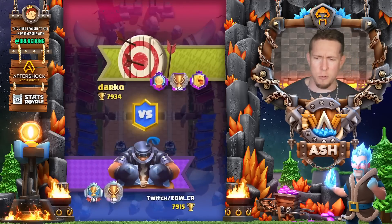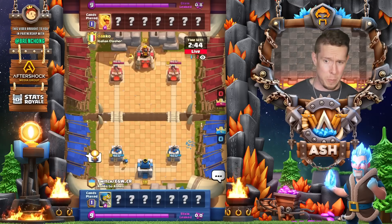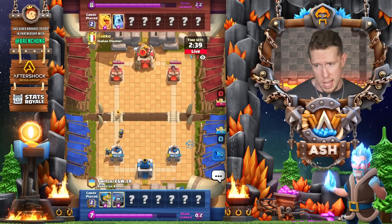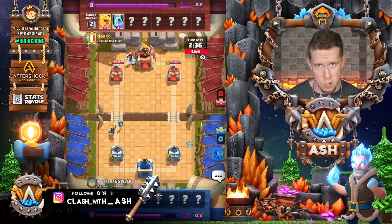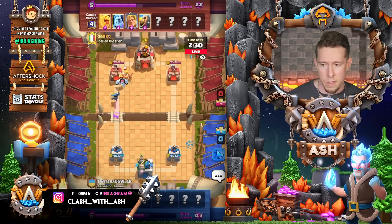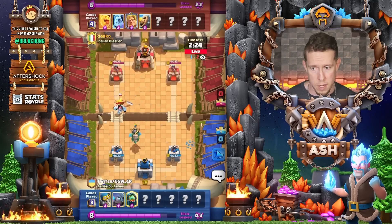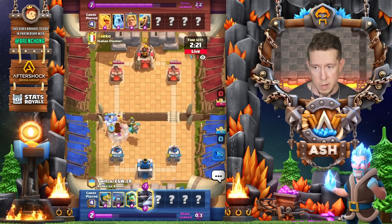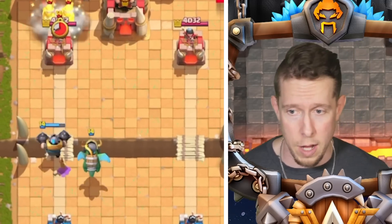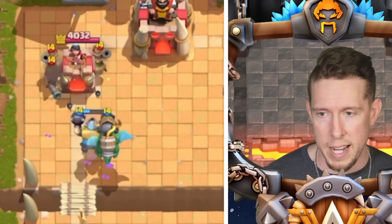Here we are inside the next one against Darko. Darko starts out with a Heal Spirit — could be Royal Hogs, could be Elixir Golem, could be an Electro Giant deck. Here it comes: it's going to be the Golden Knight and the Ice Golem. Golden Knight can be a pain. We do have Mega Knight in hand; I'm sure we'll use him right here at the bridge — and we do. Mega Knight can be super effective in situations like that. Now we have a monster counter push.